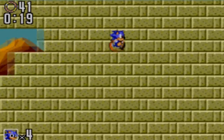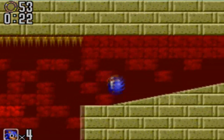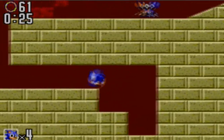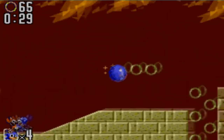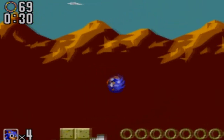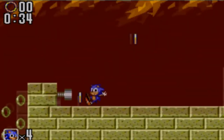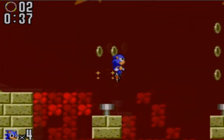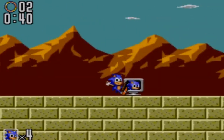The emeralds are a bit tougher to get, just like the first game in the Master System collection. The Chaos Emeralds are actually in the levels — they're hidden in the levels. So no getting good at special stages. We'll just go over here and get ourselves another extra life.